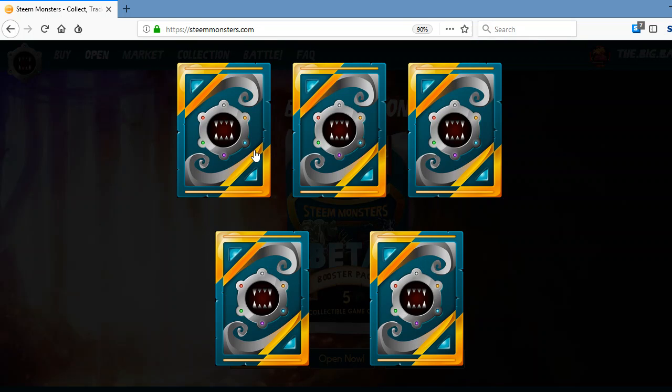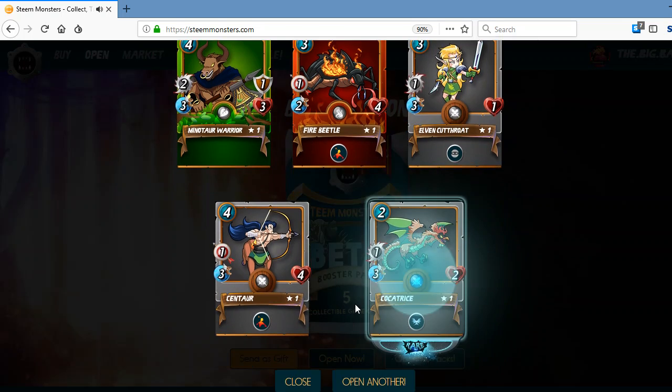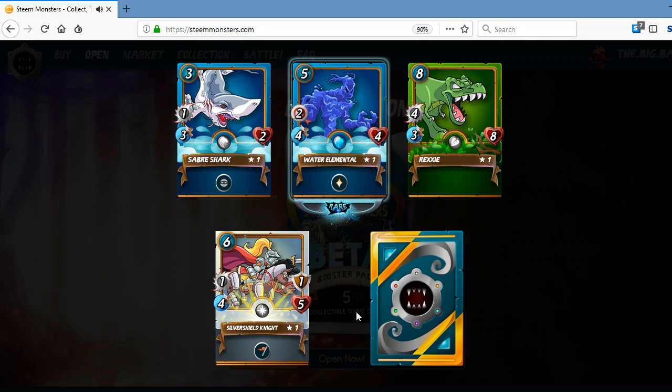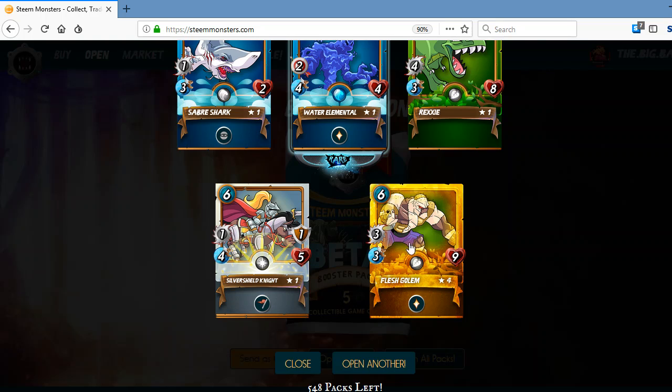Are we going to get two gold foils today out of 12 packs? I hope so. Basic pack with one rare. Another gold foil — I knew it! That is awesome. Flesh Gollum — he is an incredible beast. When you get up to level eight or level nine, that sucker is just insane. I love it. That is a new one; I'm sure I did not have that guy before. That is awesome.